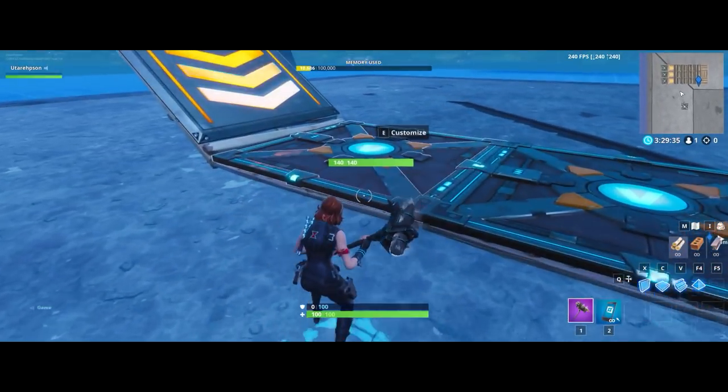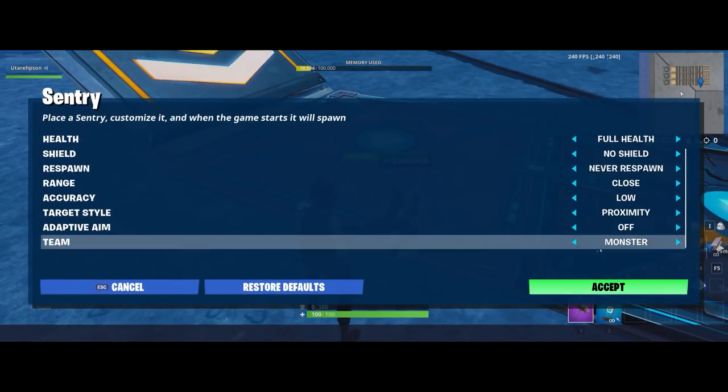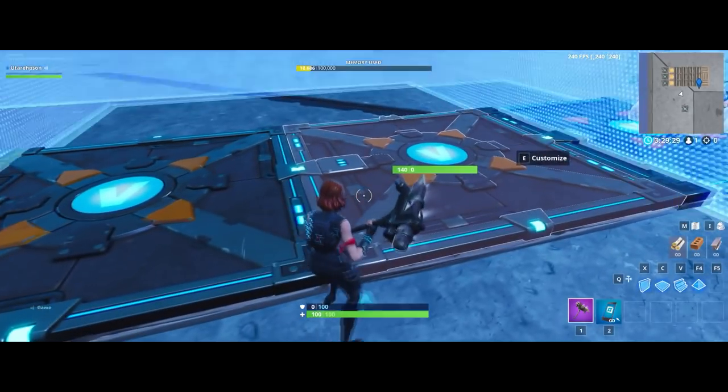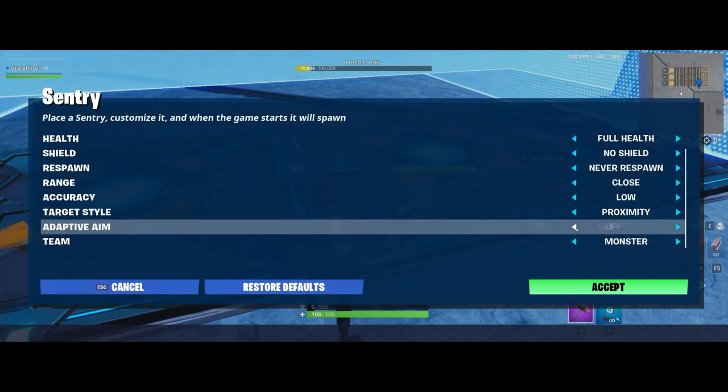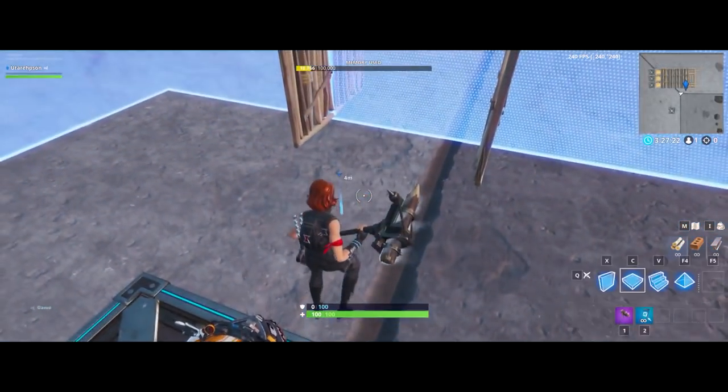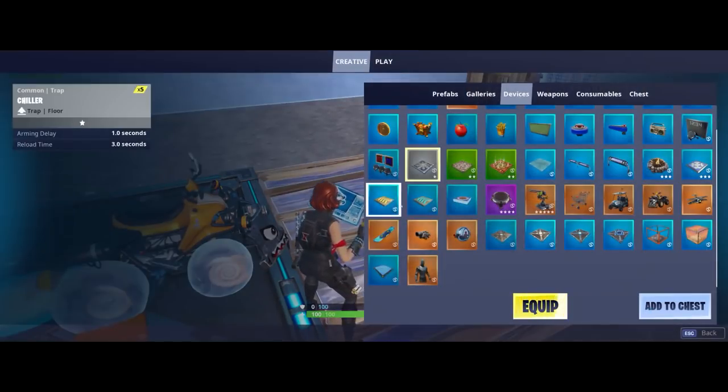Before we continue expanding to bigger single-spot armies, I would recommend putting the adaptive aim to 'arm.' This way, when you are in range but there's a wall, door, or object blocking the line of sight, the bots will not start shooting yet.